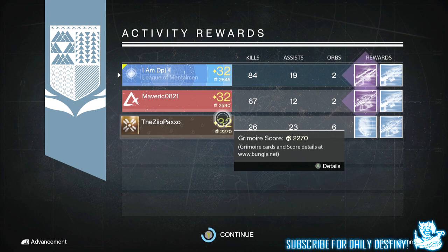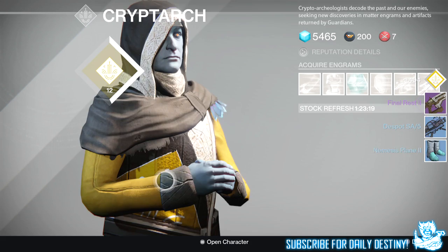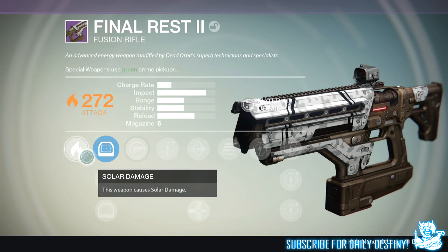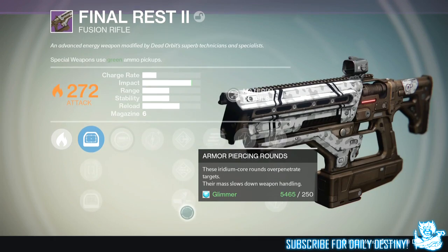Moving on to my warlock — from the weekly heroic I got one legendary, two blues, and nine strange coins. I got one legendary across all three of my characters this time. I took this legendary to the cryptarch, decrypted it, and got the Final Rest II fusion rifle, which is a Dead Orbit fusion rifle. The roll mods on it weren't that great — I've already got this with much better roll mods, so this just got dismantled.